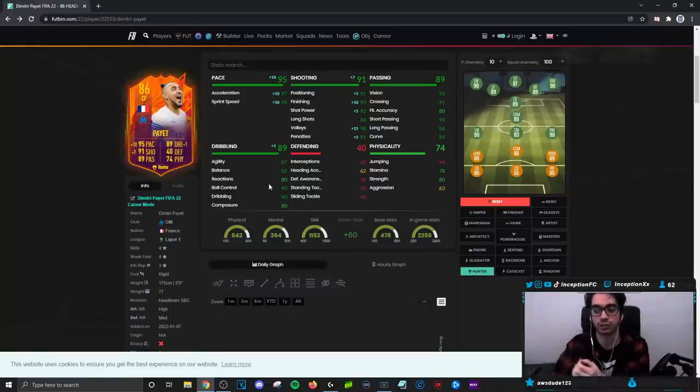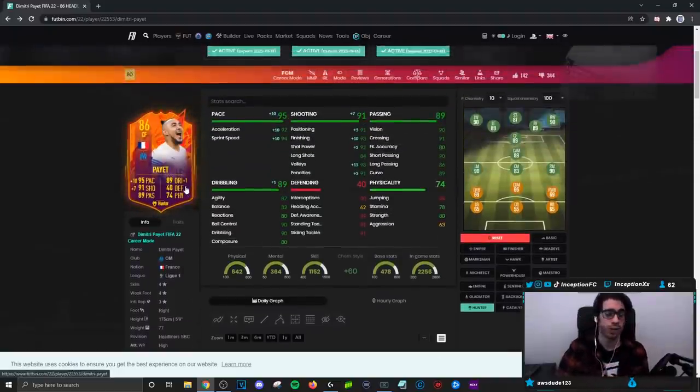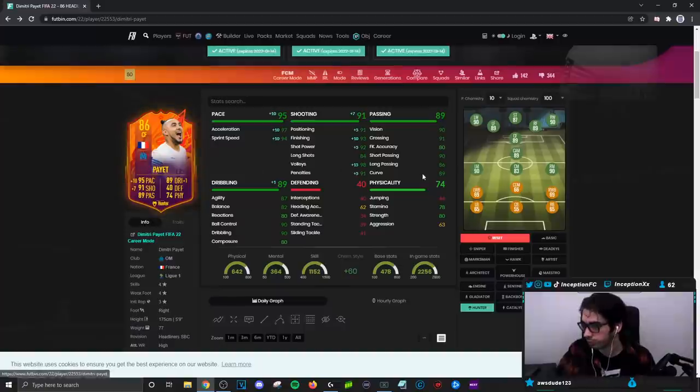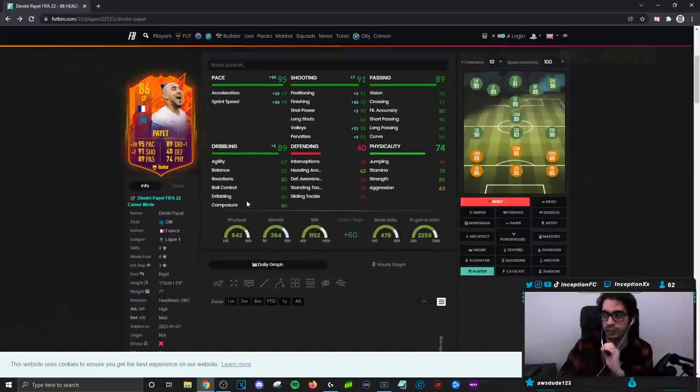It's just the base card dribbling stats that need to be improved. He's five foot nine, high-medium work rate, stocky body type, with French links in League One — very nice stuff to work with. Base card passing stats are very good, so if you're playing him in the CAM position or maybe as a secondary striker, that could look really nice. Dribbling is something you have to work with a bit, but the card looks pretty nice on a hunter with potential future upgrades. He has 78 stamina, which does suck, but that could also be something they improve. If he's playing more through the middle, it's not a really big deal.